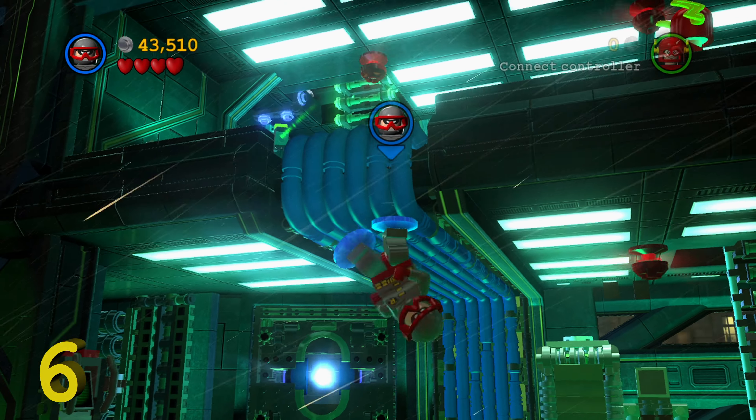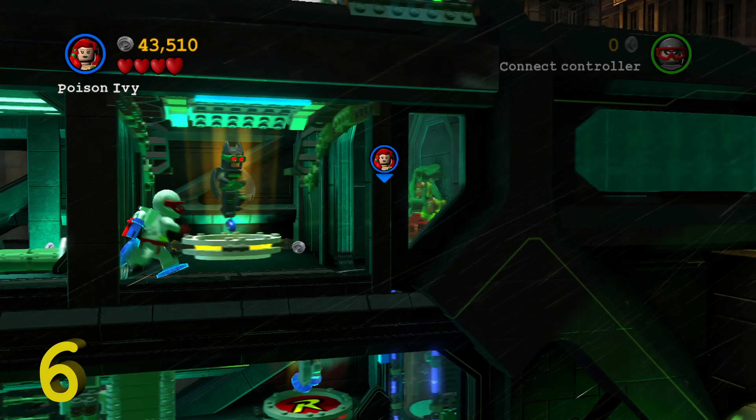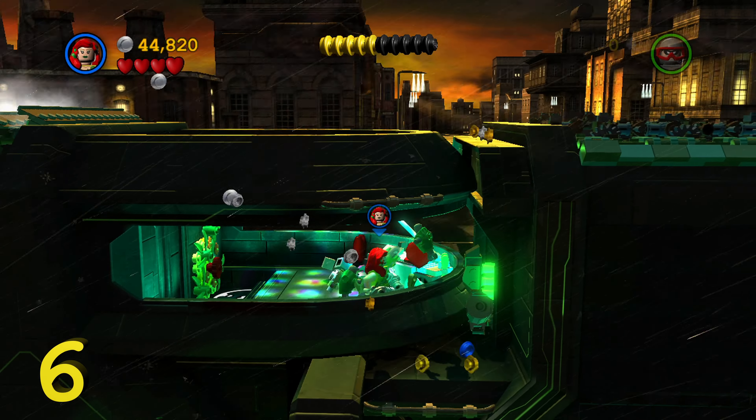So that is all three minikits in that first section. Now, once you actually start the main section of the level, we're going to play it like normal. We're going to switch to Robin's magnet suit and pull down this little ball across the floor.